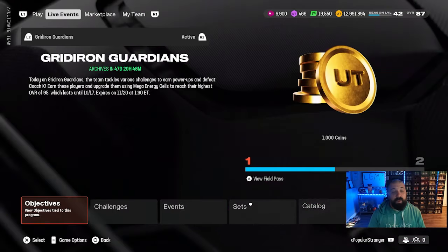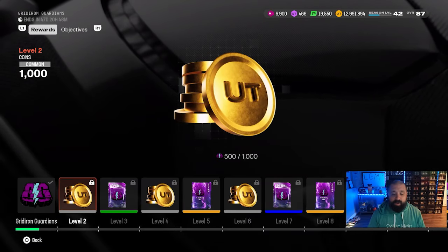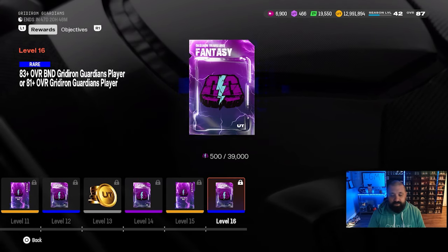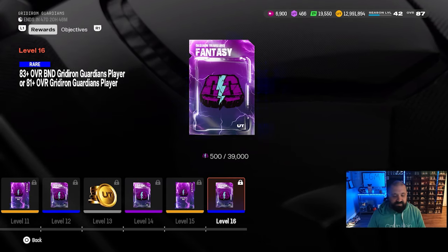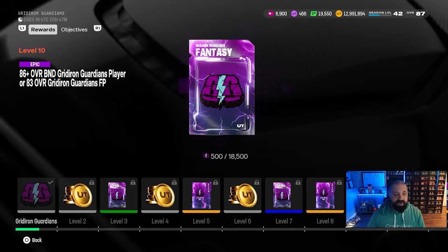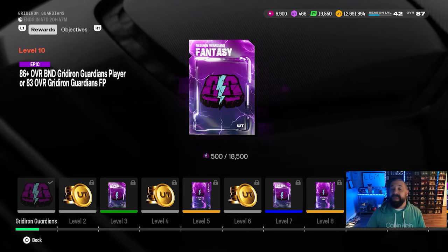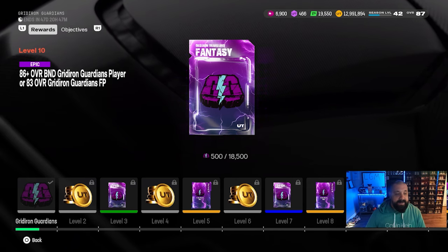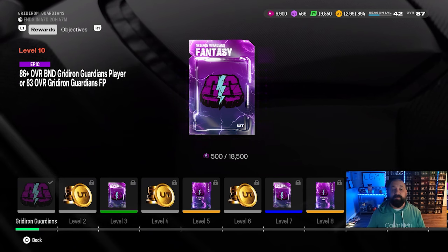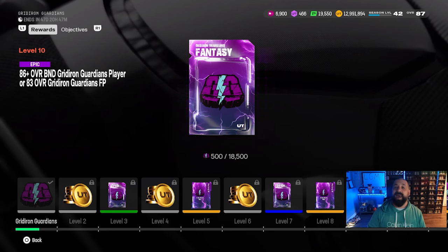As for the Gridiron Guardians Field Pass — since this is a multiple-part promo you won't be able to max it out yet. It maxes out at level 16. At level 10 and level 14 you get your choice between an 86-plus BND GG player or an 83 overall non-BND GG player. It's not a terrible idea to hold those packs and wait for part two to drop, but personally I'd go with the 86-plus option on both.